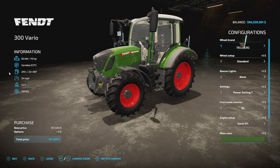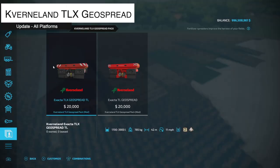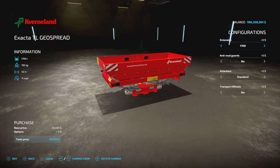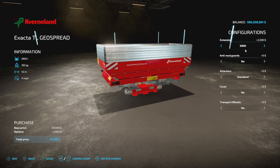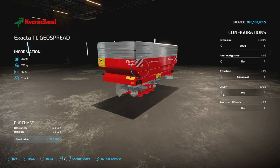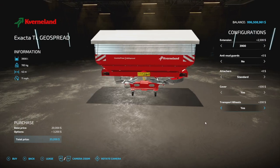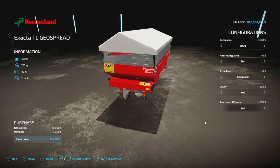From the same modder we've got a very similar update to the Fendt 300 Vario: decals fix, added power profile plus variants, and fixed visual bugs. Your last update for all platforms is the Conveyor TLX Geo Spread pack — they've added the old version, the regular TL Geo Spread with 1,728 and 3,900-liter capacity, mud guards yes or no, trailer hitch, a cover, and transport wheels — basically the same options from Farming Simulator 17 and 19.